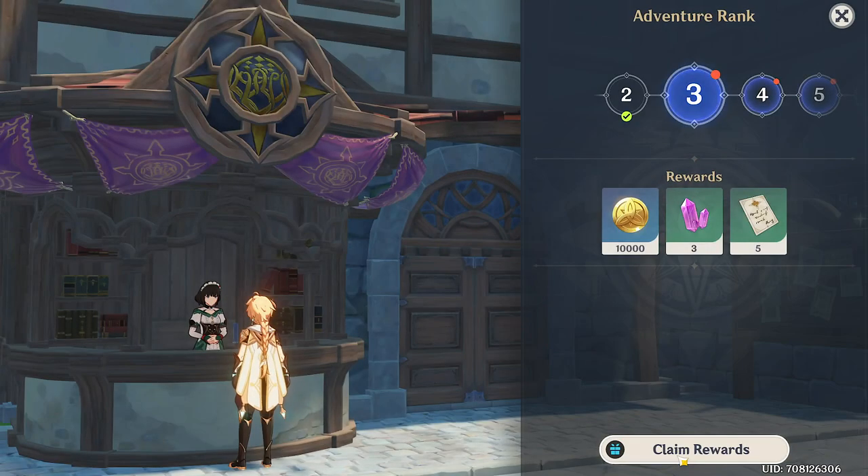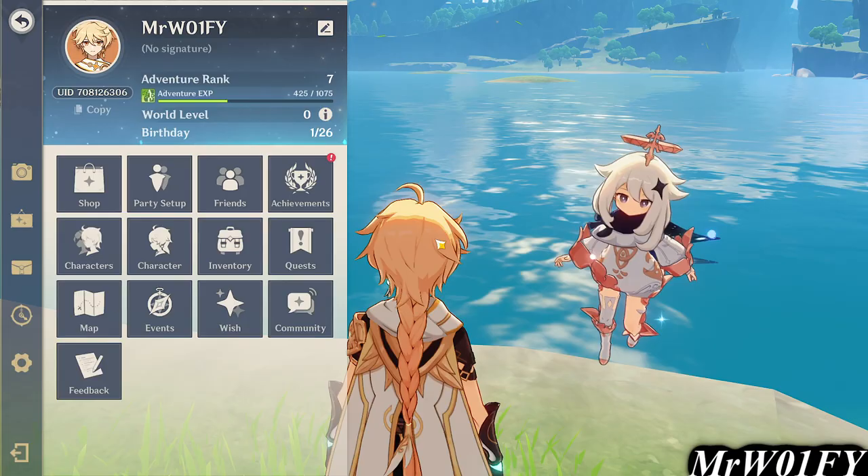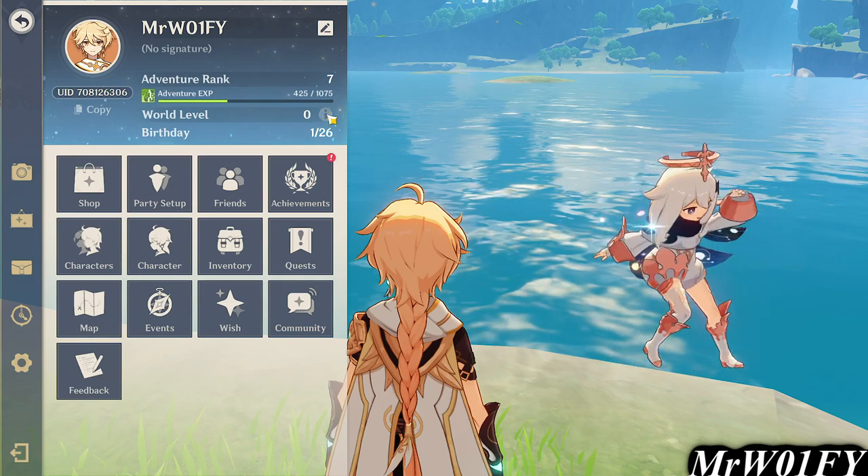You can increase your adventure rank by opening chests, activating waypoints, completing quests and doing your chapter investigation rewards. Lastly, your world rank will also increase over time.